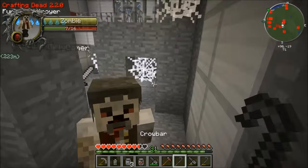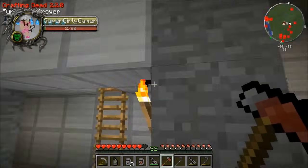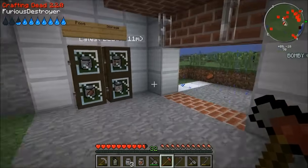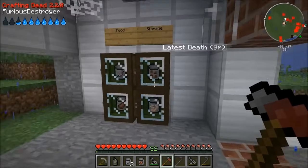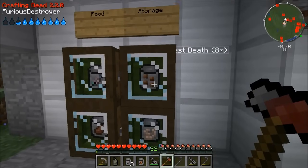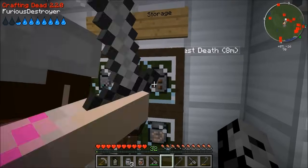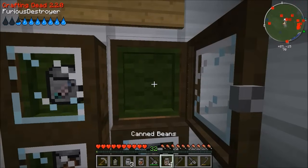I think we got them all, I don't see anymore — we did it! There's food here, thank god. Food storage — is this a fridge? I don't know what this is. Hold shift and right click to open it, then right click to grab it out. With the open hand by the way. So we've got — I got some canned pasta. I just got some fish. You want the last one? No, you can have it, I have a ton of food.